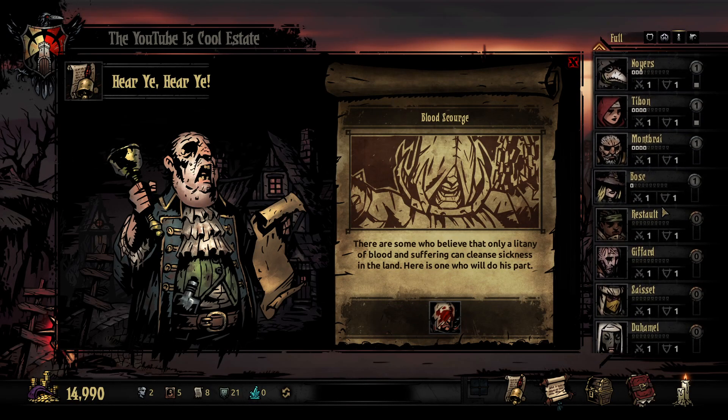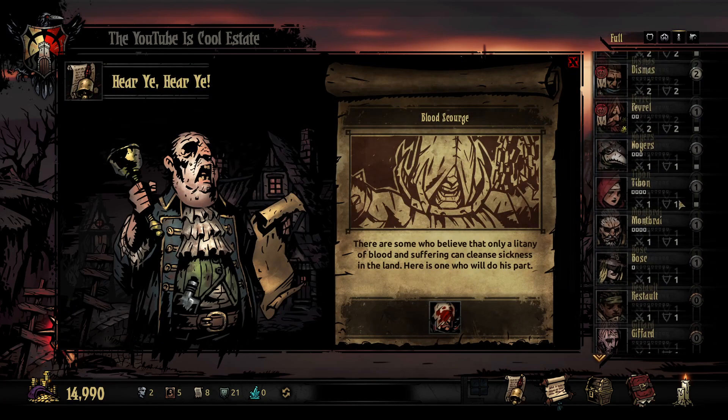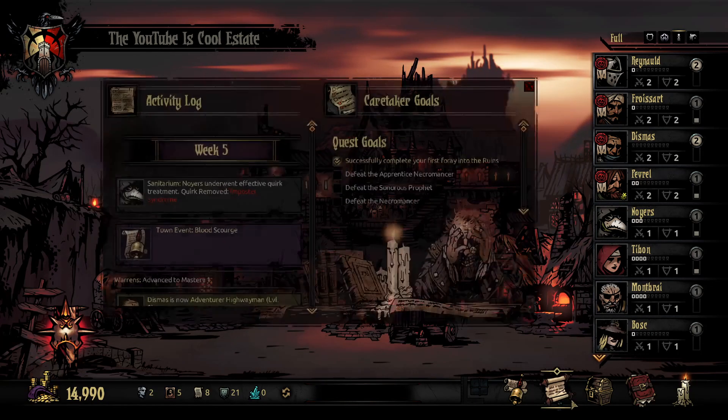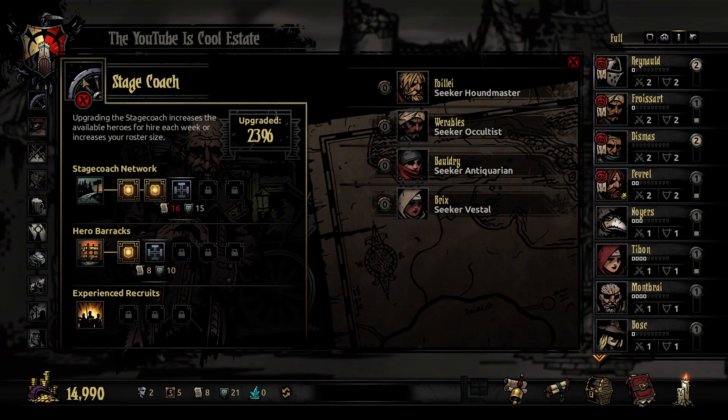There he is — unfortunately I don't have a way of grabbing him right now. Our flaggy boy, back in his bleed days. I don't have a way of grabbing him without sacrificing somebody, and I'm not gonna do that. Actually, I think you can still grab him — I could increase my roster size if I wanted to and snag him up. Maybe that's something we'll do.